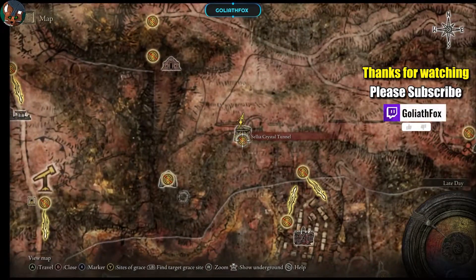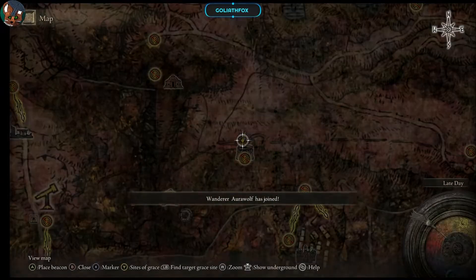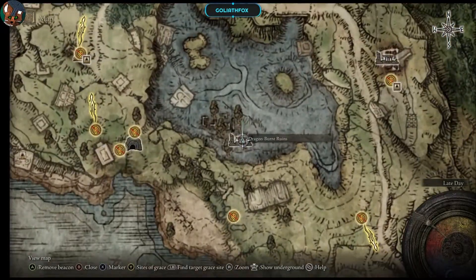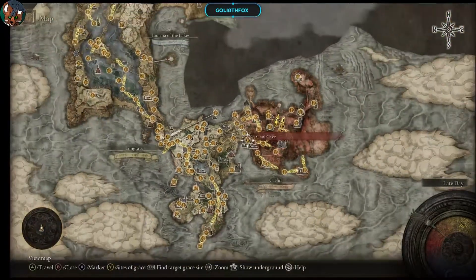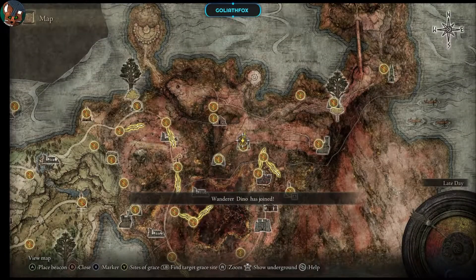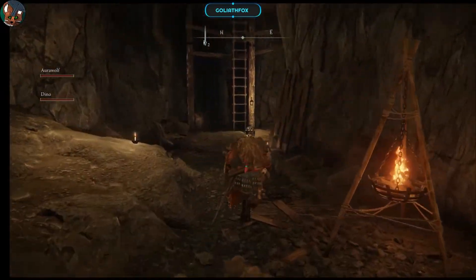Alright, welcome back. We are revisiting Celia Crystal Tunnel to complete it. There is a trap that takes you there, located in the Dragon Ruins. If you want to get there quickly, that's how you get there. Otherwise, just travel your ass this way and go ahead and get there. Alright, everybody in — cool, let's try to complete this.